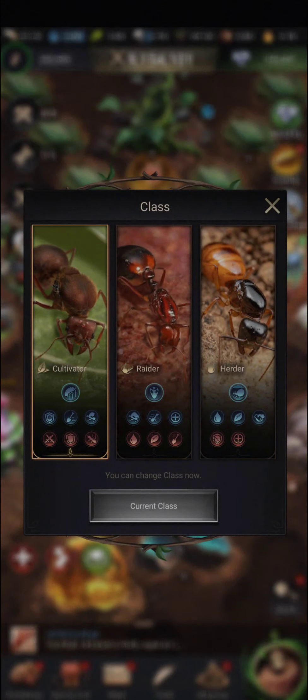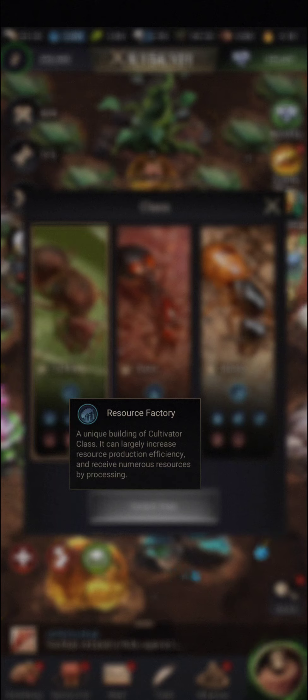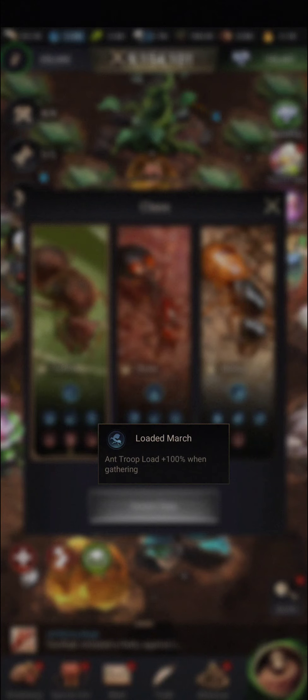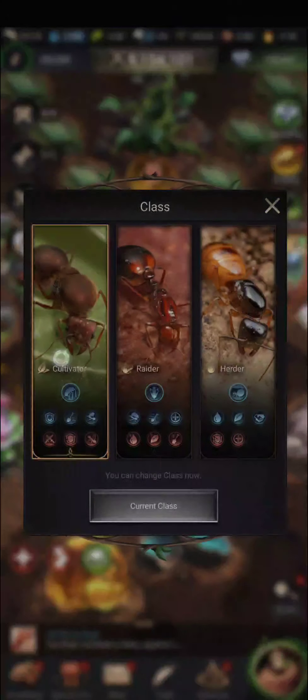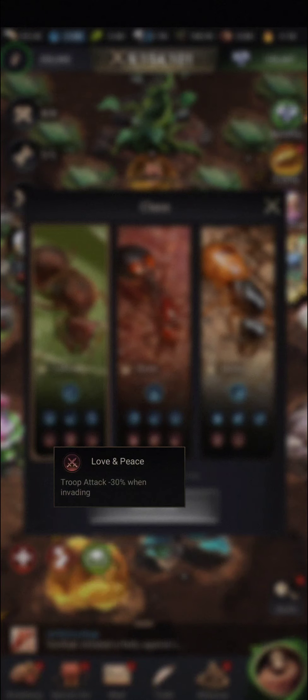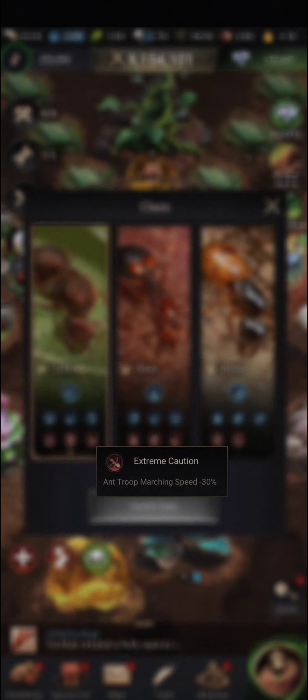The cultivator is a peaceful, growth-focused class. It has the resource factory, which produces more resources for you, and every 12 hours you can click on it to get even more resources. It protects your resources, and you can gather faster with more troop load when gathering, so you can send your troops to higher level plots. The downside is it's no good at war — it has decreased troop attack and defense when invading, and it marches slowly.